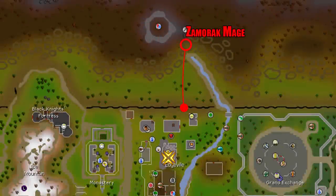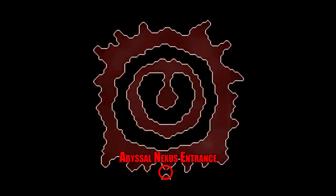The first method of getting there that we will cover is how I don't want you to get there. As you'll see on the map, you will have to jump the wilderness ditch, go to the Zamorak mage, then travel to the southern end of the abyss in the center to enter the abyssal nexus. If you use this method, you will have to take all of your gear through the wilderness and you will get skulled on your way in.